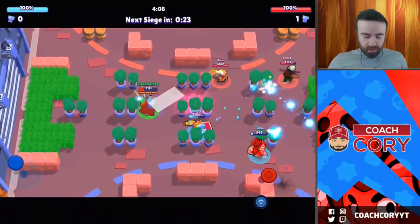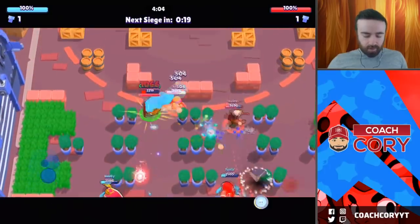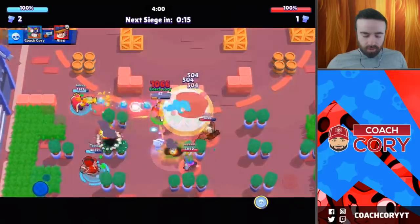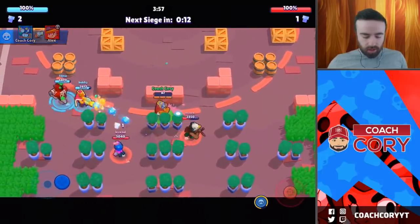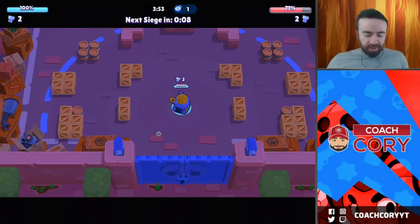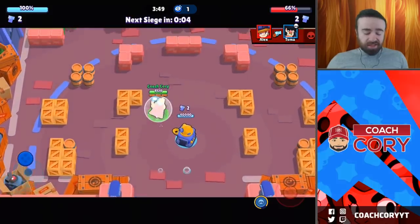At least we got control — these guys just gave us this left side over here. Here's going to be some damage, but I'm going to have to back off. Here comes Toma going in, Bobby's going as well. We're down to 66% — so that was actually a solid push.